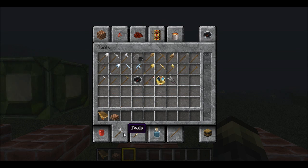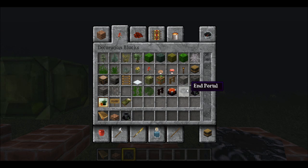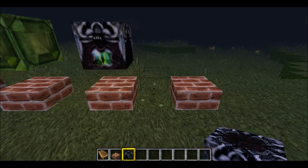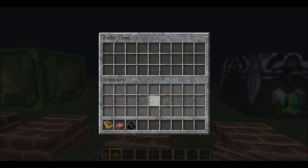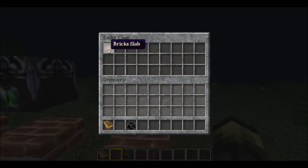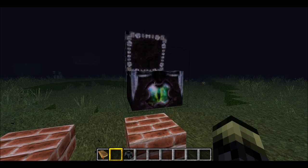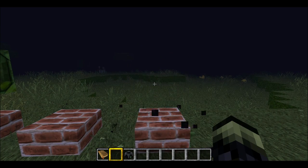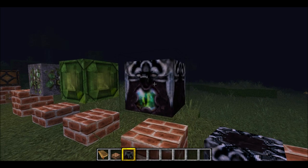Now here's something really cool — the Ender Chest. You can find it under the Decoration tab. You can also now place End Portals in Creative Mode without needing extra items. To demonstrate the ender chest: I'll set up two of them, put a brick slab inside one, break it, and the item is still there. Make a brand new ender chest and the item is still there — that is amazing.